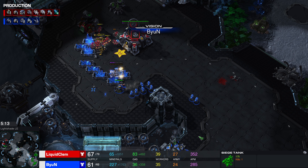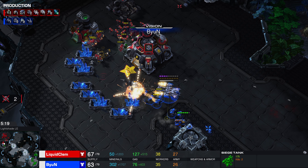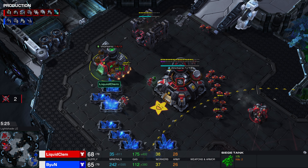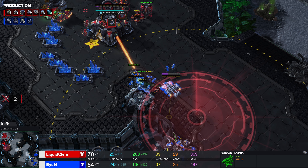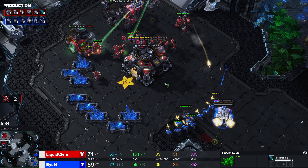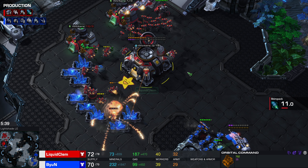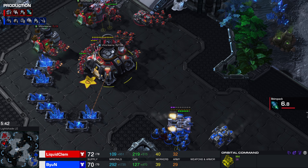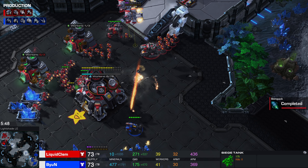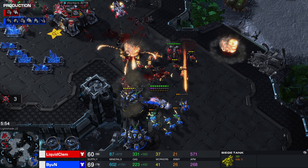Byun knows this as well. The Factory is going to finish up shortly, so he'll be able to go into a Helion right away. Not really getting any kills so far — okay, he's going to start picking them off. Byun pulls a couple of SCVs to help, but loses some mining time. Now that the defensive units are gone, Byun can get some work done. He's already got five kills — this pays for itself. Clem gets six worker kills in total.